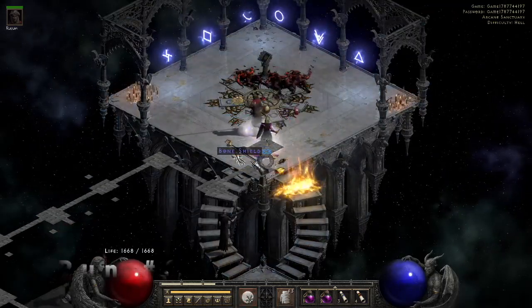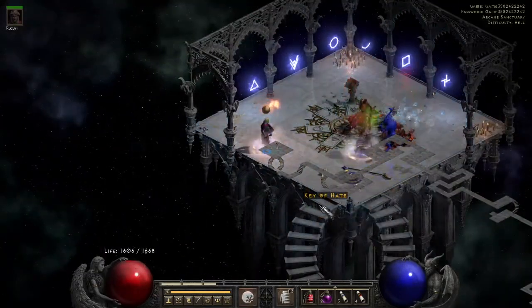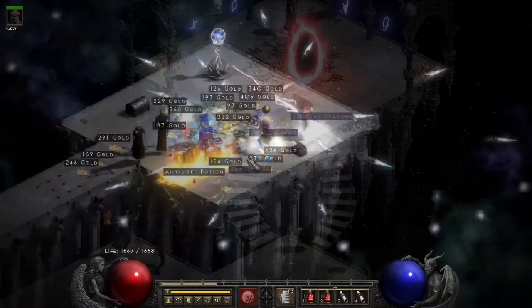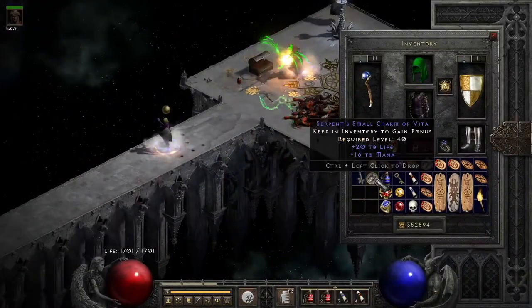Run number nine we find our first Key of Hate. Run 15 our second key drops, and already I had three keys by run 19 — almost as good as last run already.